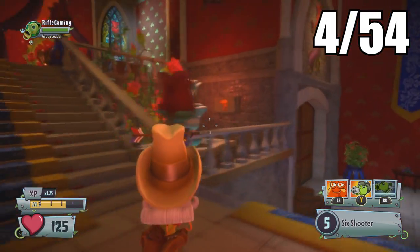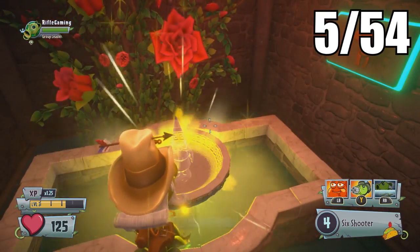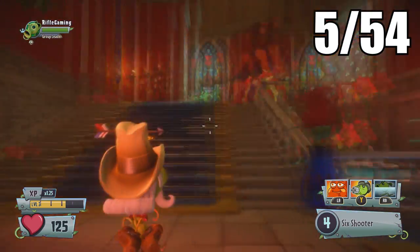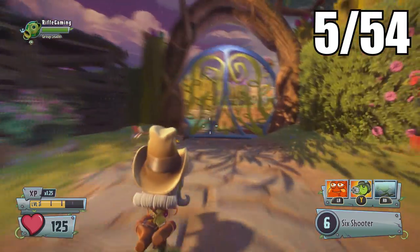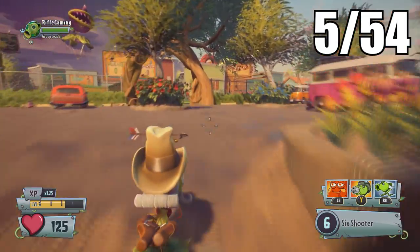For number five, this will be located in Rose's area. Just go inside her kingdom and shoot the button against the wall — this will blow up the area on the water fountain and you can collect the gnome in there.